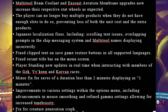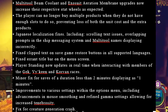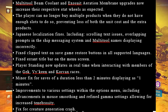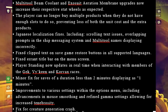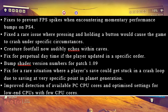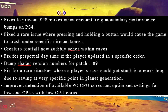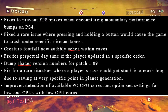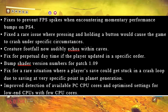Fixed clip text on save game restore buttons in all supported languages. Fixed errant title bar on the menu screen. Player standing now updates in real time when interacting with members of the Gek, Vy'keen, and Korvax races. Minor fix for saves of a duration less than 2 minutes displaying as '1 minutes.' Improvements to various settings within the options menu including advancements in mouth smoothing and refined gamma settings allowing for increased tenebrosity. Fixed for creature generation crash. Fixed to prevent FPS spikes when encountering momentary performance bumps on PS4. Fixed a rare issue where pressing and holding a button would cause the game to crash under specific circumstances. Creature footfall now audibly echoes within caves. Fixed for perpetual daytime if the player updates in a specific order. Fixed for a rare situation where players' saves could get stuck in a crash loop due to saving at a very specific point in planet generation. Improved detection of available PC CPU cores and optimized settings for low-end CPUs with fewer CPU cores.